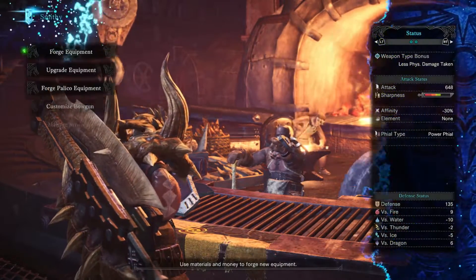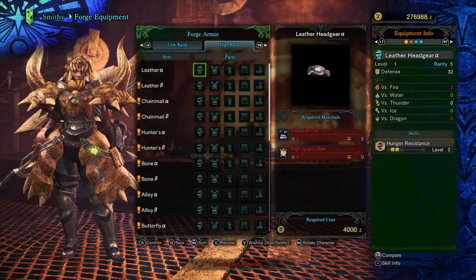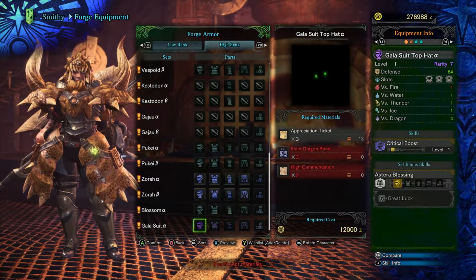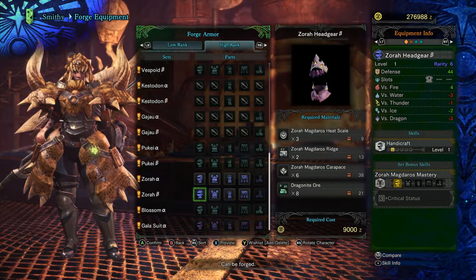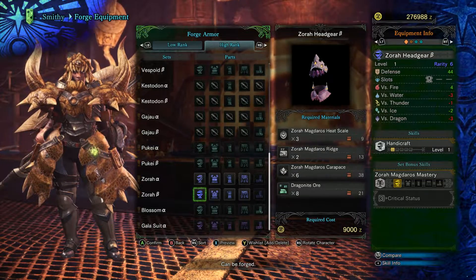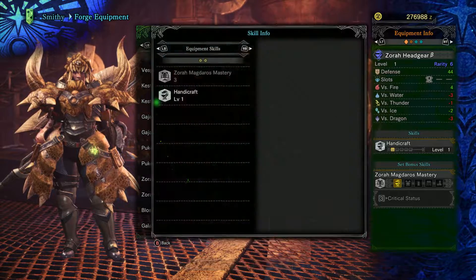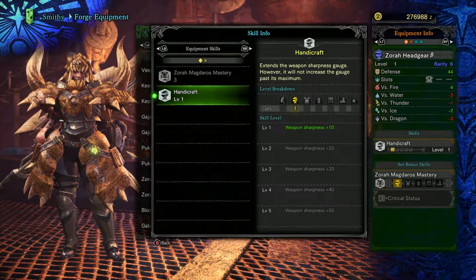Moving into high rank, we now have the option to pick between alpha and beta sets of armor. Outside of visual differences, these pieces have different amounts of skills and slots. In general, alpha pieces are better early on, as they provide more skills at the expense of slots. Till you get a good supply of decorations, we usually will prefer these. As time goes on and you've started to amass a good collection of decorations, you'll generally end up making more beta pieces.